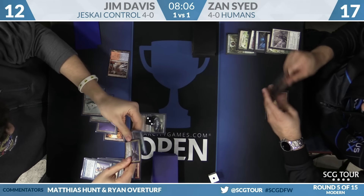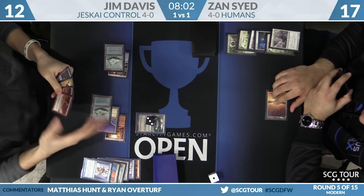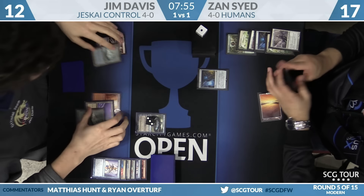He's Jacing and all his cards are good. Sphinx's Revelation — he doesn't even need it, but he'll keep everything on top because it's all good right now. Back to Zan — he uses Jace's Serum Visions ability to scry something away, then plays Aether Vial and goes. Jim isn't even doing that.